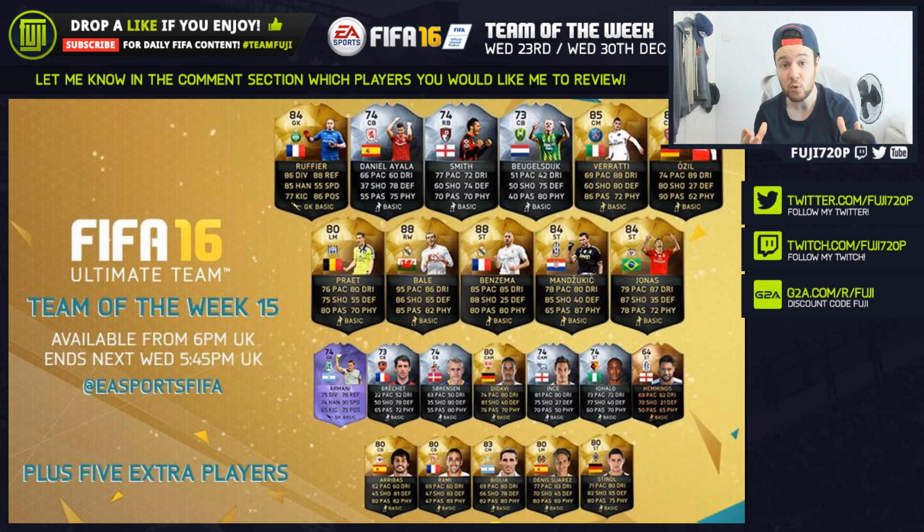We've got Verratti though — Italian. I love to see Italian players and I'm a fan of Verratti: close ball control, good dribbling, keeps possession well, and he's got some awesome stats there. I think that's 85 or 86 passing, 88 dribbling. I'll leave a link to Futhead or Futwiz in the comments for you guys to go check out these players in more detail.